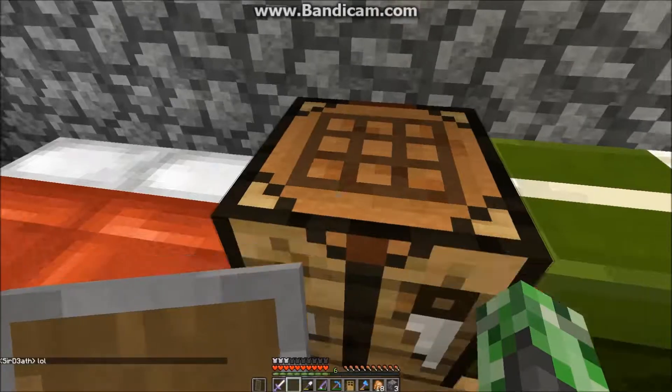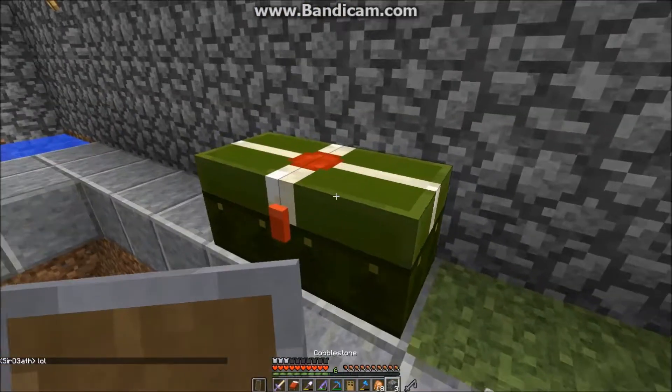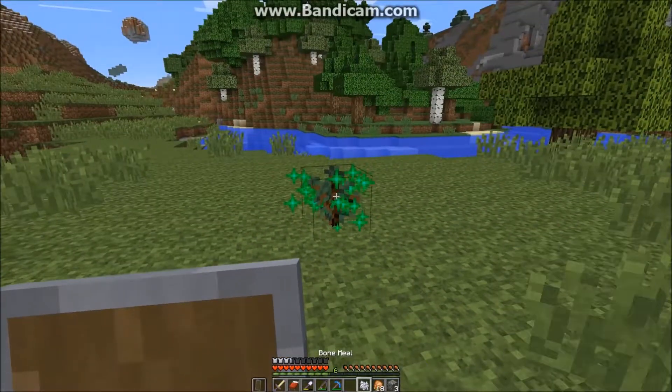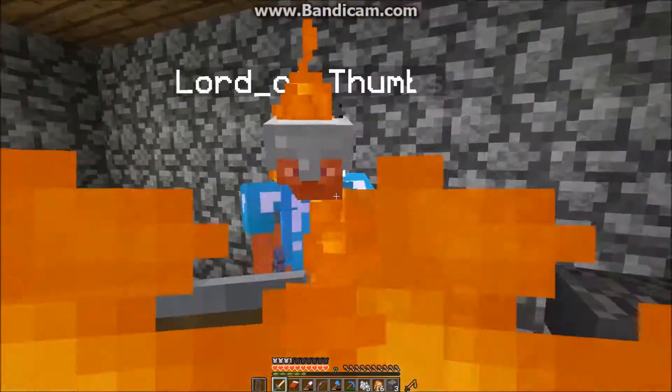It was actually nice. We went to sleep and then we were going to work on the stable. I went to go grab some blocks — in this chest we have some materials like cobblestone, and I was also getting some spruce. Then Lord of Thumbs added more to his sword.